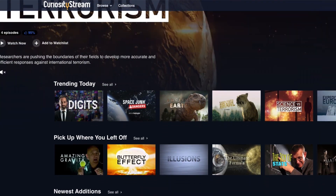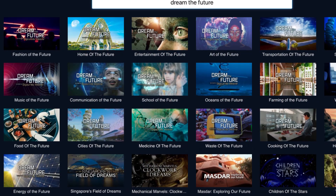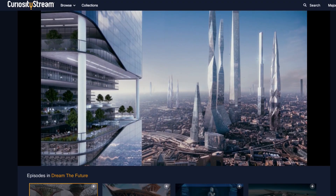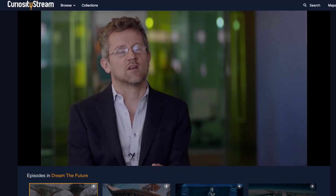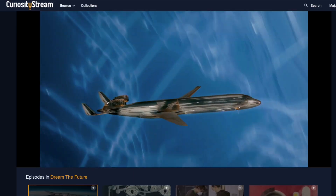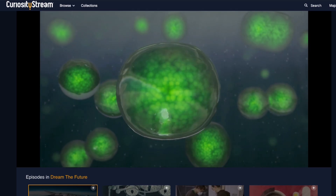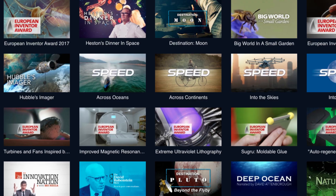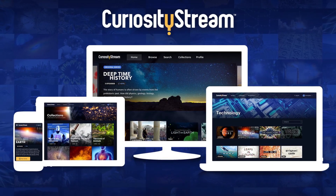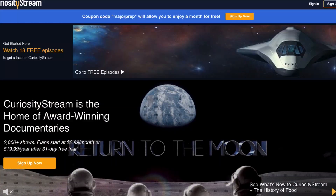I want to thank CuriosityStream for sponsoring this video. If you're interested in what the future of our world will look like, there's a new series called Dream the Future which I recommend — it includes Cities of the Future, Homes of the Future, Transportation of the Future, and more. These show technologies being worked on right now that will have the most profound effect on humanity, including augmented reality, drone technology, and possible methods of transportation. CuriosityStream hosts thousands of documentaries and non-fiction titles in physics, history, nature, engineering, and more — available on Roku, Android, Xbox One, Amazon Fire, Apple TV, and more — for just $2.99 per month. Go to CuriosityStream.com/majorprep or use promo code majorprep to get your first month free.